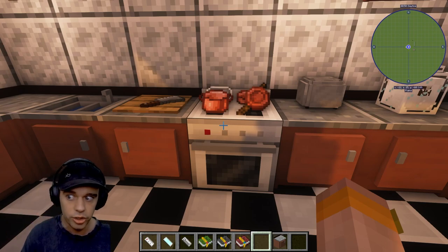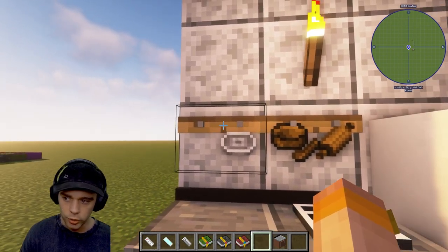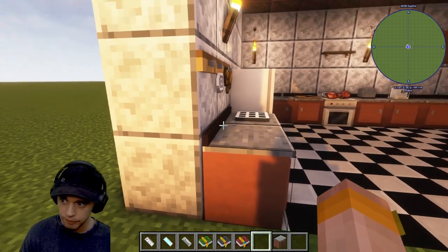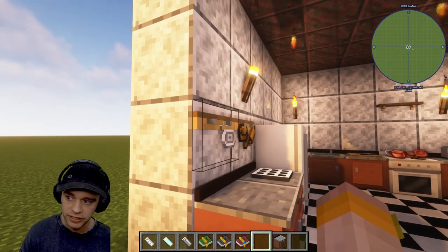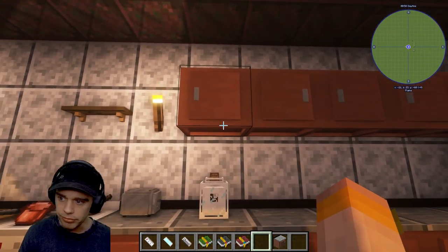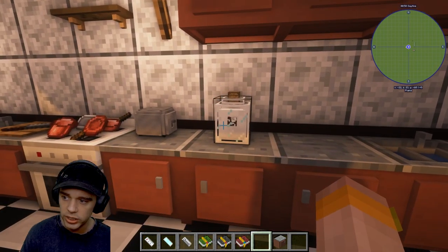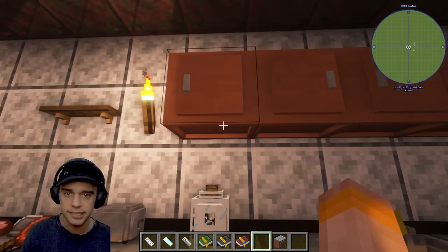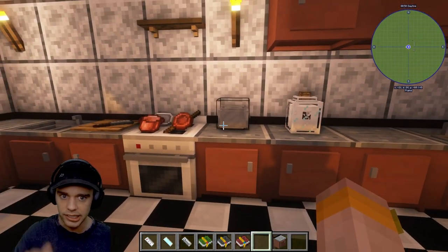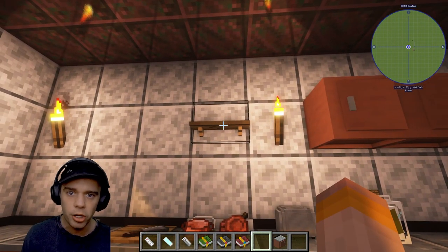Same here with the tool rack - you can put rolling pins etc. on it. Because this counter is connected to the tool rack above it, they are still connected to the kitchen. These upper counters wouldn't normally be connected, but because there's a milk jar in between, now those counters are connected to the kitchen. As long as you have one counter touching something in the middle, it's going to connect.